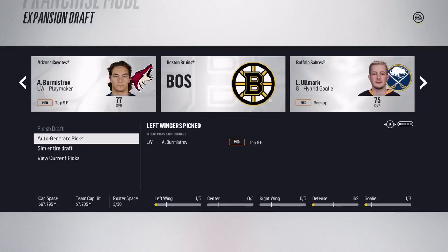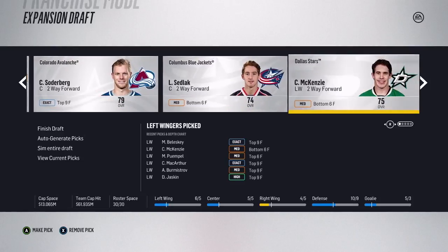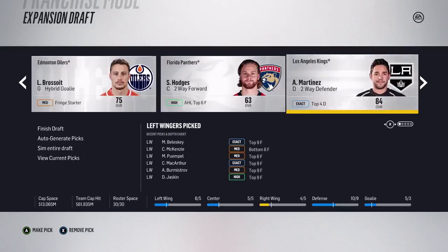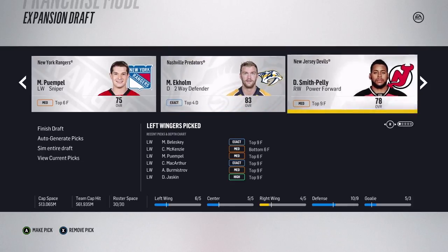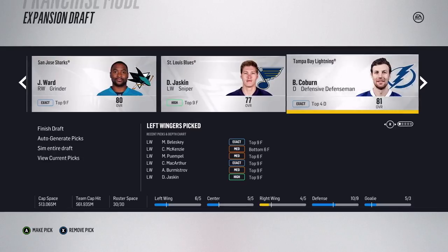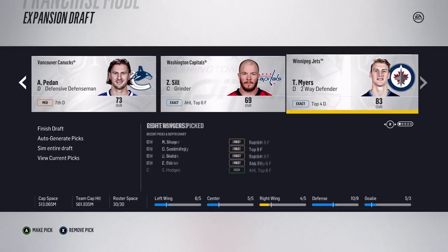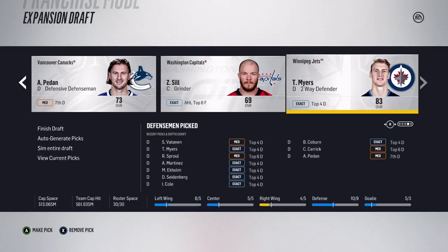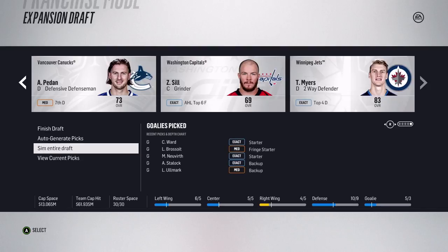I'm going to auto-generate the rest of the picks. We get Matt Valeski, Poirier, Cam Ward, Marcus Kruger, Carl Soderberg, and McKenzie - seems like a pretty decent team. Alec Martinez is probably going to be our best player. Matthias Ekholm is actually coming in, which is a really good pickup. Clark MacArthur, Michael Neuwirth as another goalie, Ian Cole, Joel Ward, and Connor Carrick from the Leafs. Tyler Myers as well.